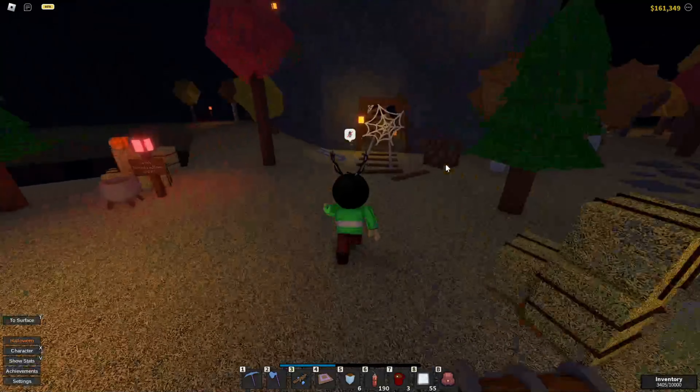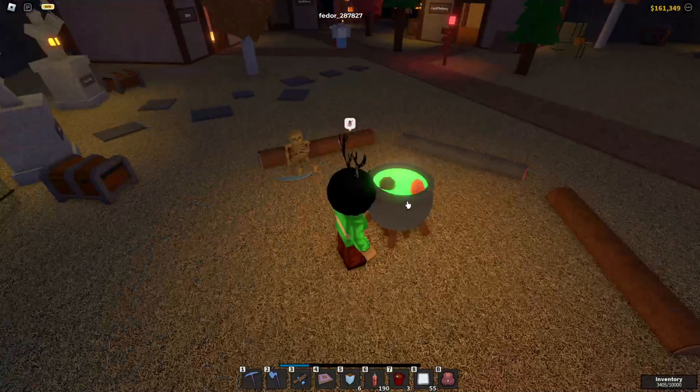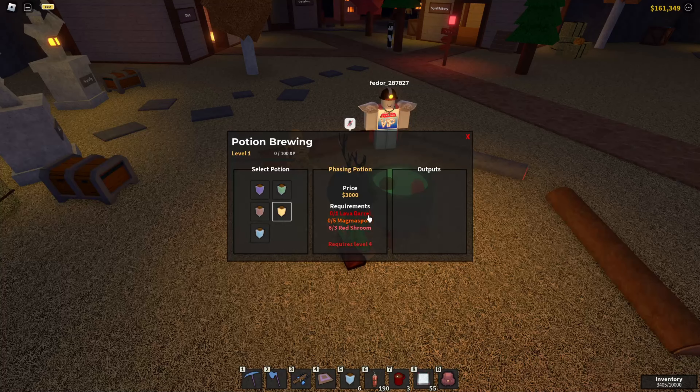Now for the last pumpkin, and the hardest one of them all in my opinion, is that pumpkin right there. All we have to do to get it is brew potions. My tip for brewing potions is don't bother with the luck potion or the speedy potion — only do the purple one at the top.